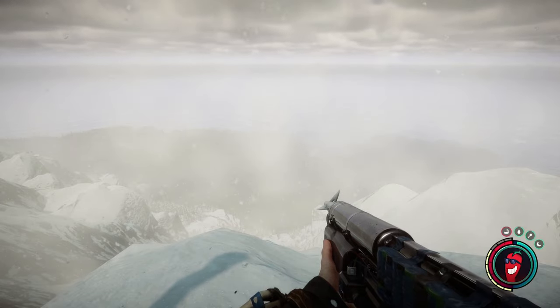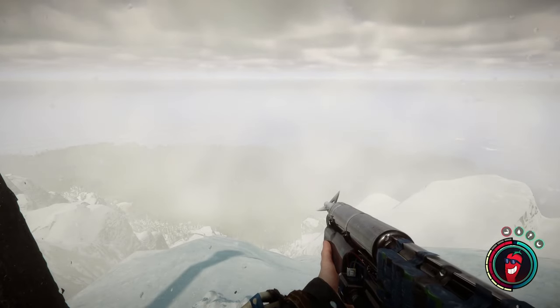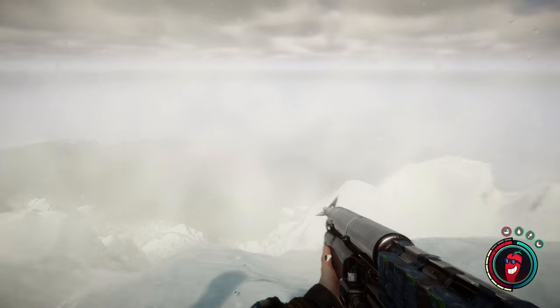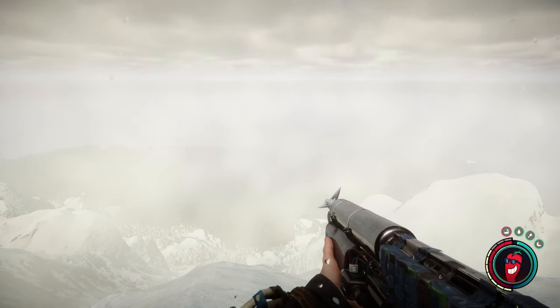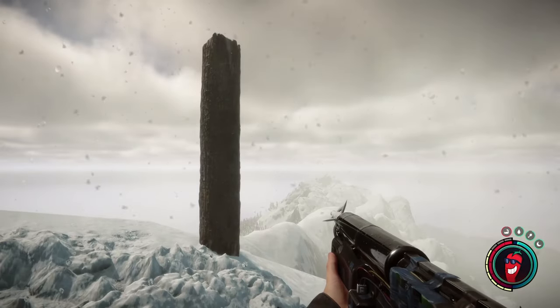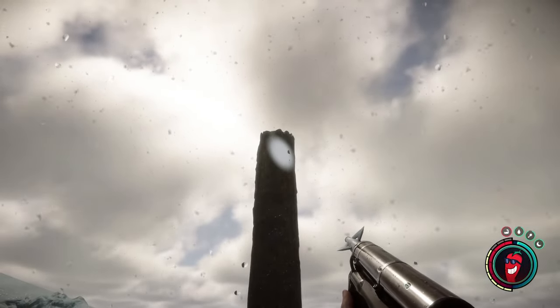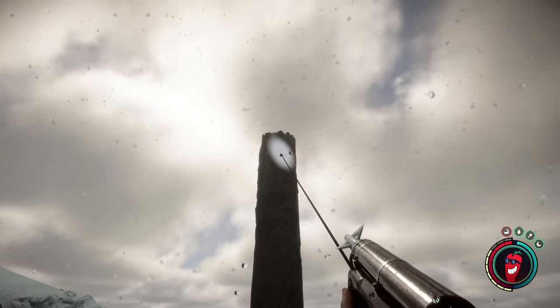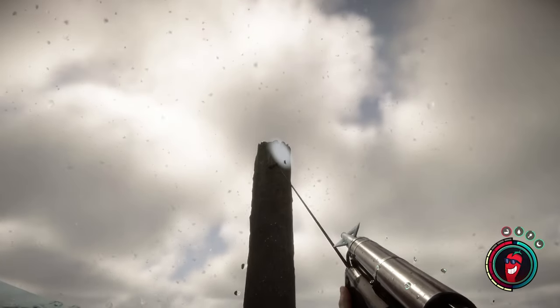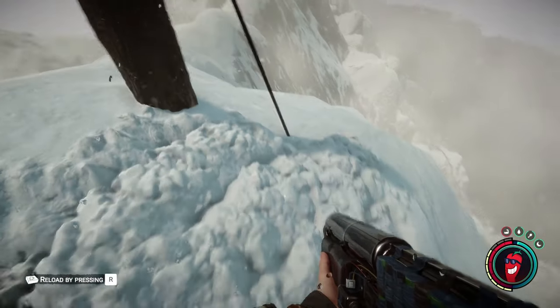Here I am on top of the mountain, one of the highest points, and I want to create a zipline from here down to the beach area that you can kind of see through the mist. Obviously under normal circumstances this would be impossible, but I'll show you how. First, you want to start with where you want your zipline to begin — point A — and I'm putting that onto this log here. For point B, I'm just going to fire it into the ground.